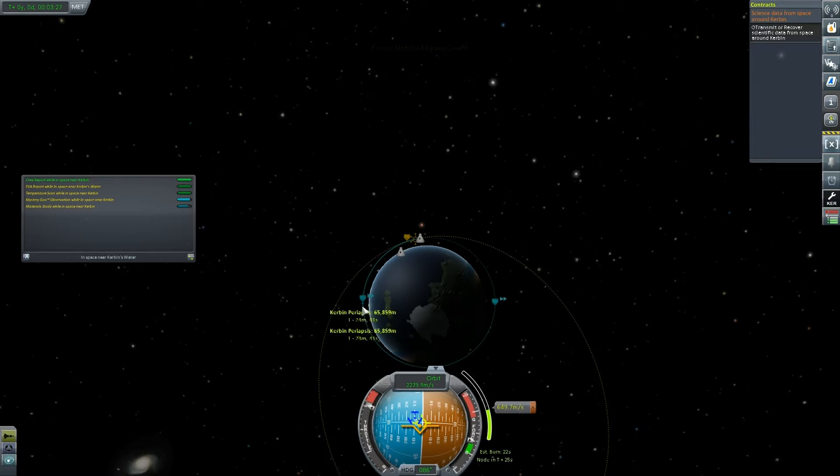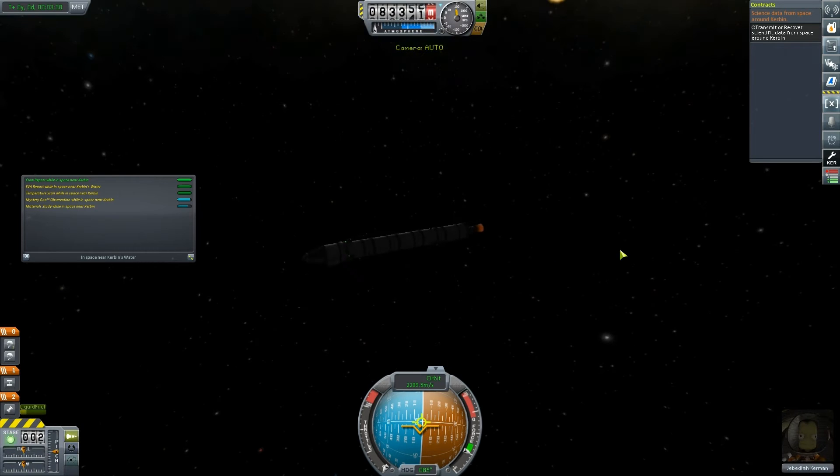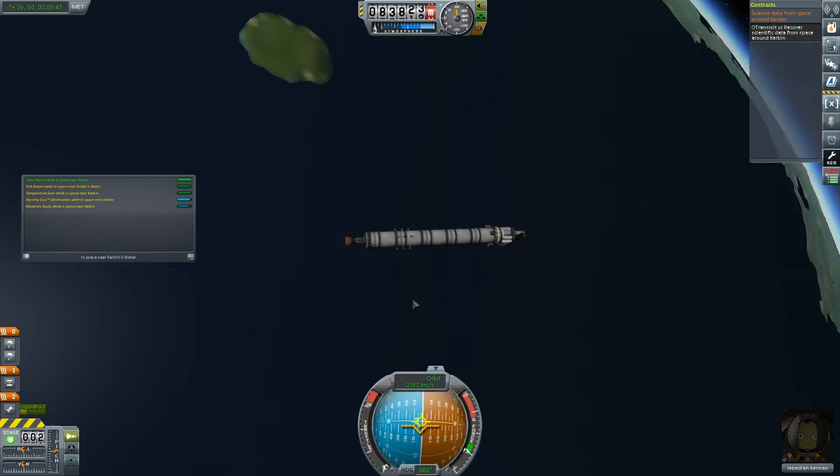We're now circularizing our orbit. 70,000 is our periapsis, 115,000 is our apoapsis. We're in a safe spot where we can now worry about doing our science. Yay, Jeb — you're the man. Let's just marvel at the beauty of space as we cruise around it. It's absolutely beautiful.